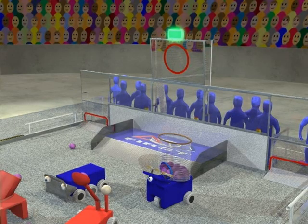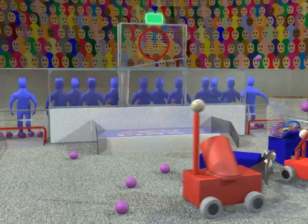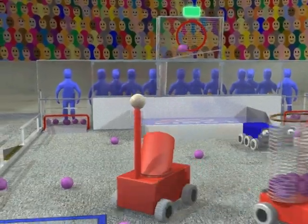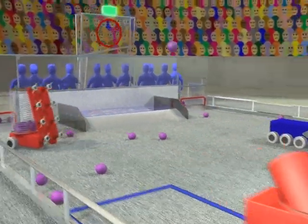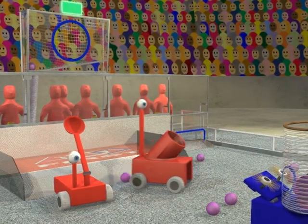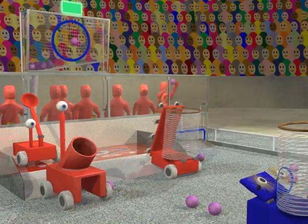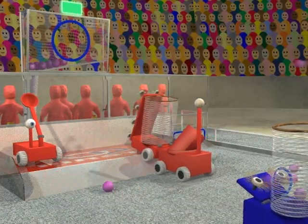During the final period of the game, both goals are turned back on and both alliances can score. During this last 40-second period, teams will need to keep a careful eye on the clock. They'll want to score as many points as possible while leaving themselves enough time to get back to their own end of the field and put one, two, or all three robots up on the platform for bonus points.